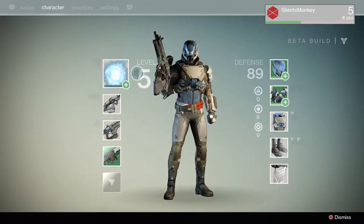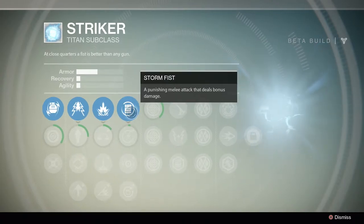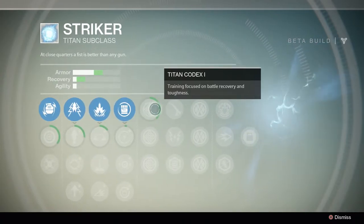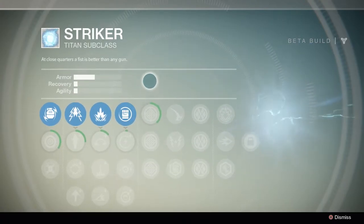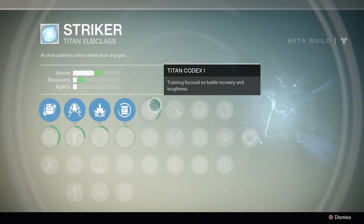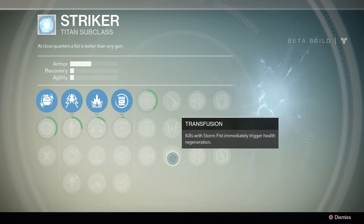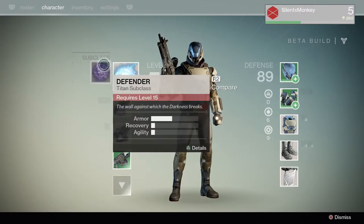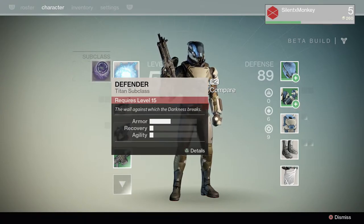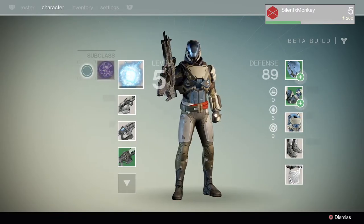We just leveled up in the last mission, so we unlocked a new ability. A punishing melee attack that deals bonus damage — so our melee attack now does more damage. You just click on it and it activates, we didn't actually have to purchase it. Training focused on battle recovery and toughness — if you look at the top left those stats are increased with the green bar, giving you more armour and more recovery. In the full game release there will be specs where you can specialise in a certain subclass — that requires level 15 to start, and that's Defender. There will be other subclasses you can pick, probably a tank one and a more damage-dealing one.